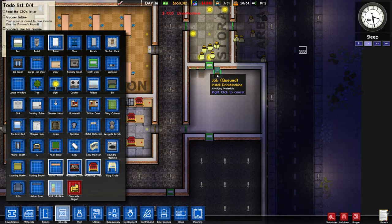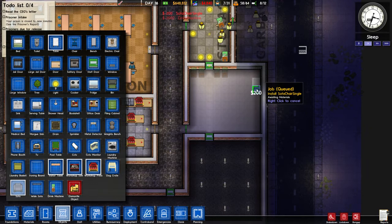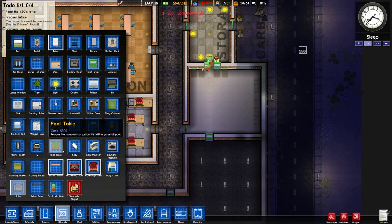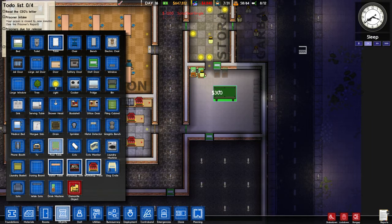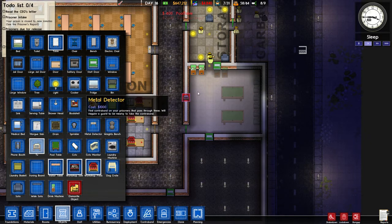Put a couple of them in - loads of them. Put some chairs in. We'll stick a pool table in, feels so fair. Couple of them. Some TVs.